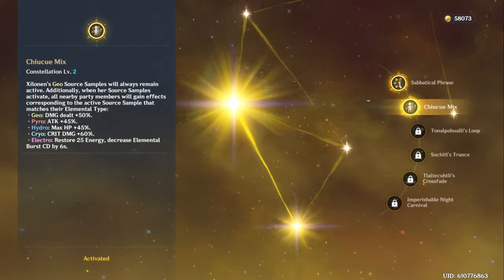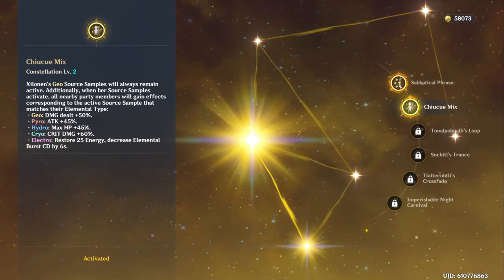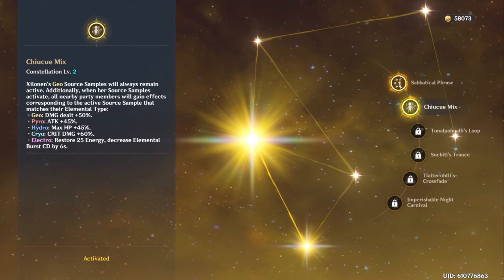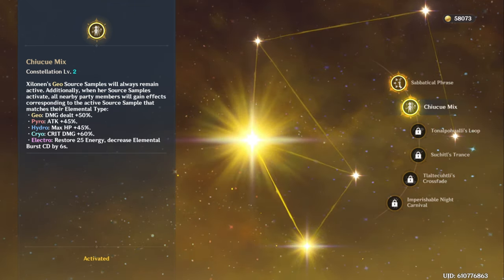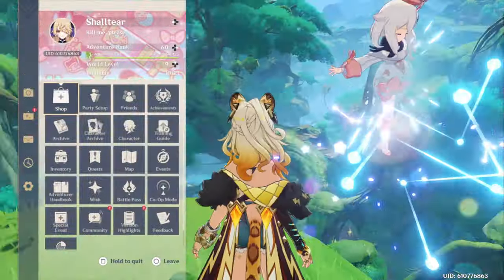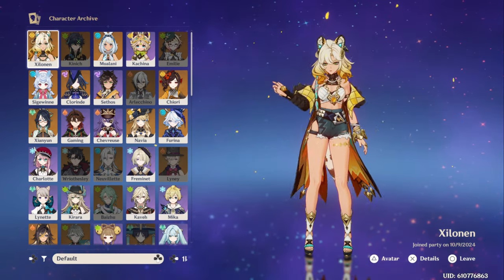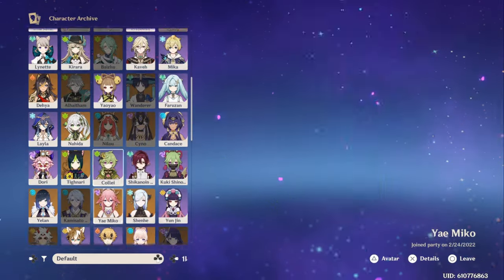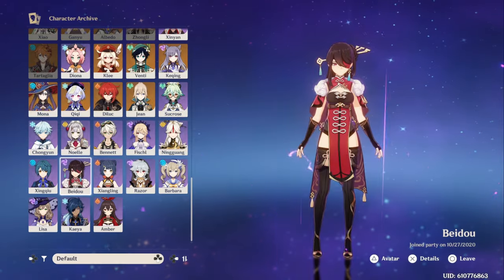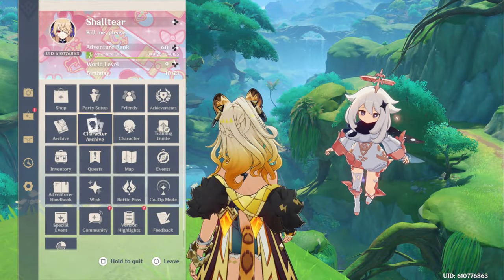Now, is this worth it for a constellation? For Pyro characters I already said — I don't really think it's worth it. For Hydro characters it's decent because you get more damage or healing. The crit damage on Cryo characters is actually pretty huge, especially because they already have a lot of crit rate, so this is going to be a decent damage buff. The Electro is interesting. You don't usually have energy issues on Electro characters — not most of them, at least. Especially because Raiden exists and she batteries teammates up. But there would be other characters like Sara or Beidou that could use the extra energy.